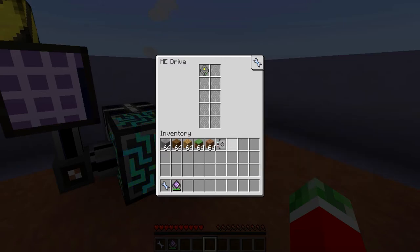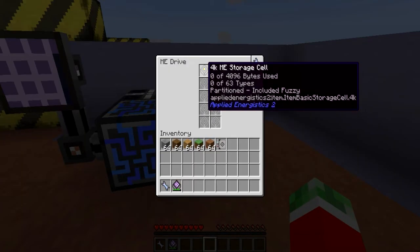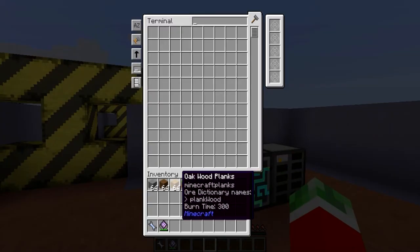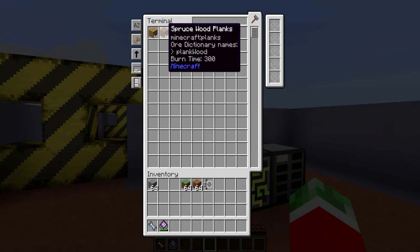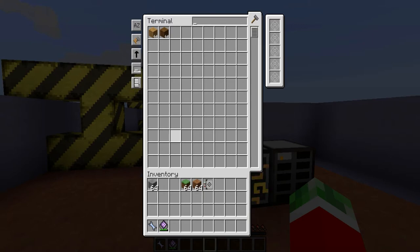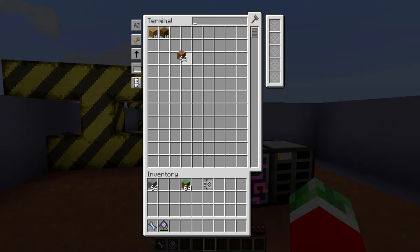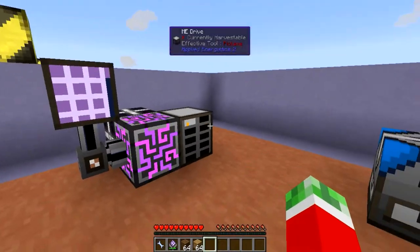Then all you need to do is simply put it into your ME drive. You will see that it is orange, meaning that it is either maxed out of types or it is partitioned. That means I am only able to put wood in. Both types of planks will go in because I set it to Fuzzy. But if I would have removed that card, the other type of wood that I didn't specify won't be able to go in. For example, I am shift clicking dirt and I can't place it in — it simply won't go in because there is no space for it, as this drive is partitioned to only allow that block.